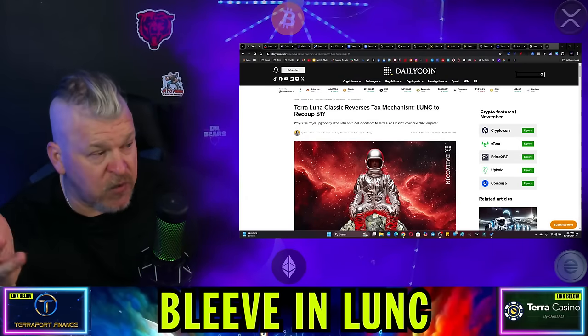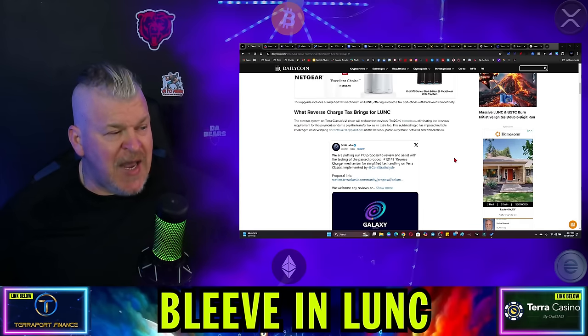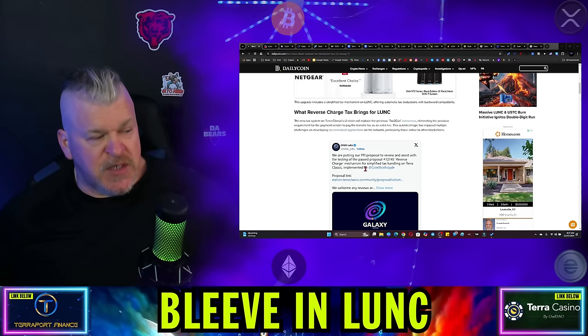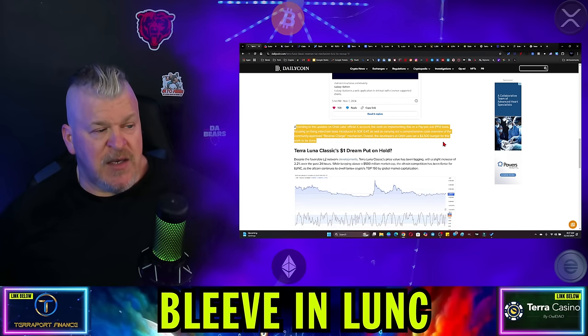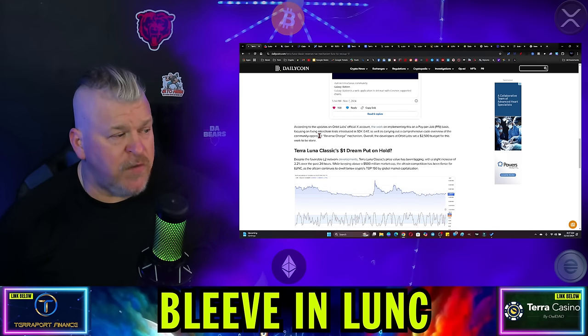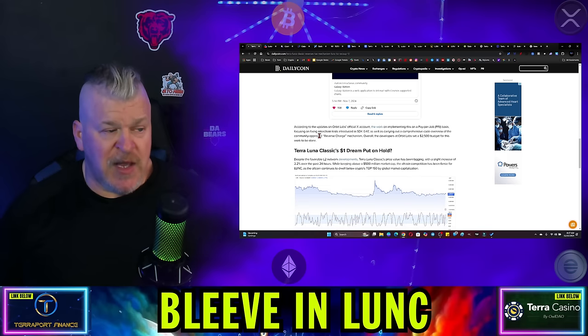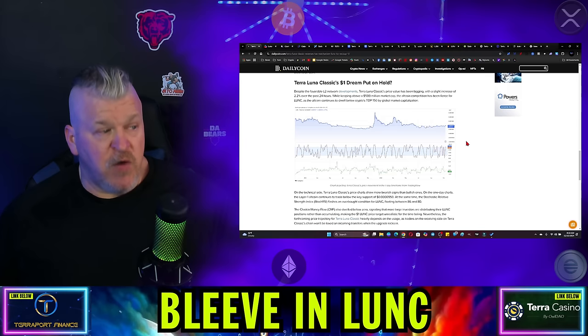The question right here is: Terra Luna Classic reverses tax mechanism — LUNC to one dollar. When the reverse tax happens, we're putting out a proposal to review and assist with testing the protocol's reverse charge mechanism for simplified tax handling on Terra. This work focuses on fixing interchain tests introduced in SDK 0.47, as well as carrying out a comprehensive code overview of the community-approved reverse charge mechanism. The developer at Orbit Labs set a $2,500 budget. Despite favorable development, Terra Luna Classic price has been lagging with only a 2.2% increase over the past 24 hours, keeping above a $500 million market cap.